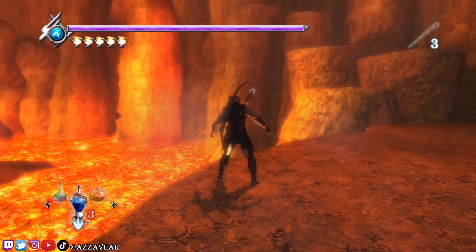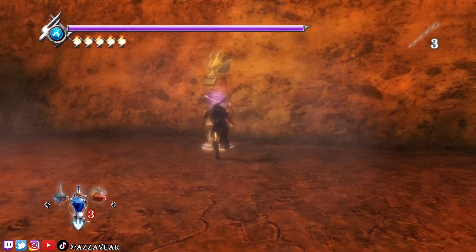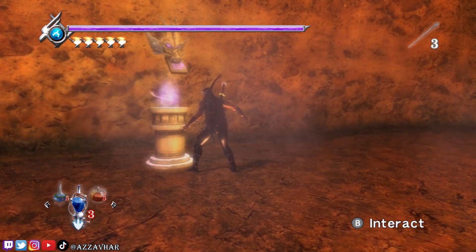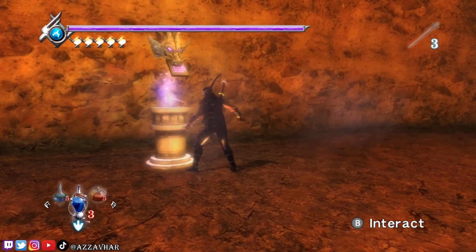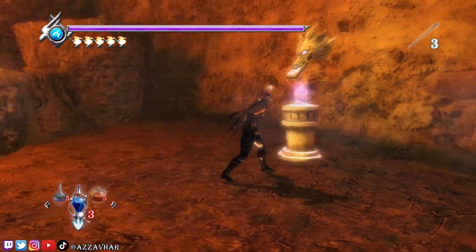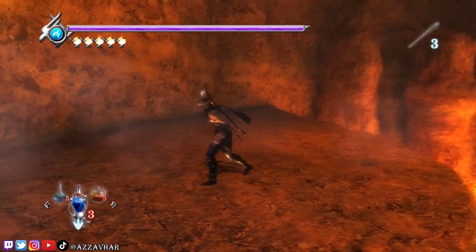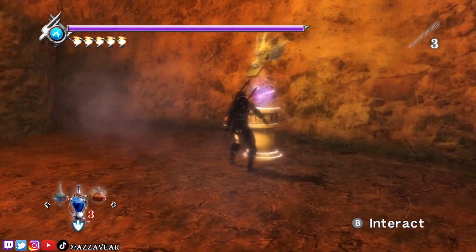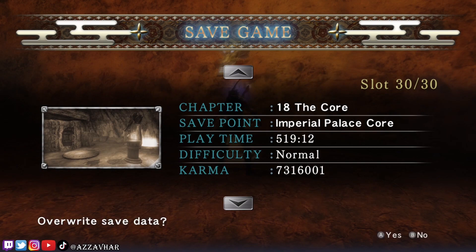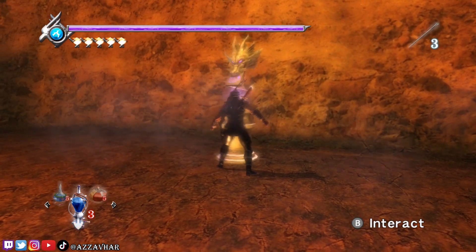Okay, so chapter 19, the final chapter. Grab a save. What I would say here before saving is save this particular slot onto a different slot than your previous save, because there's no way to go back from here. There's no way to go back and get any more potions or upgrades and things like that. Once you are in here, you are stuck in here. So I'm going to do a different save slot here than my previous one to make sure we can go back if we do get stuck on the next fight.